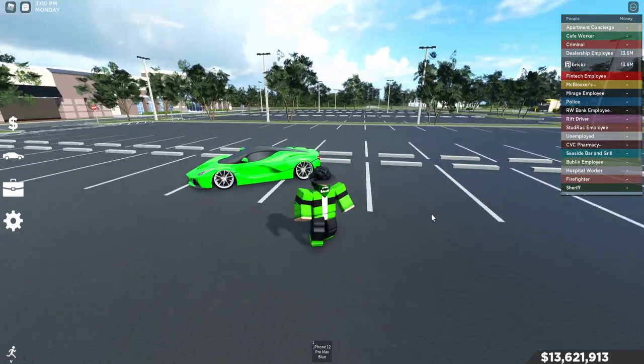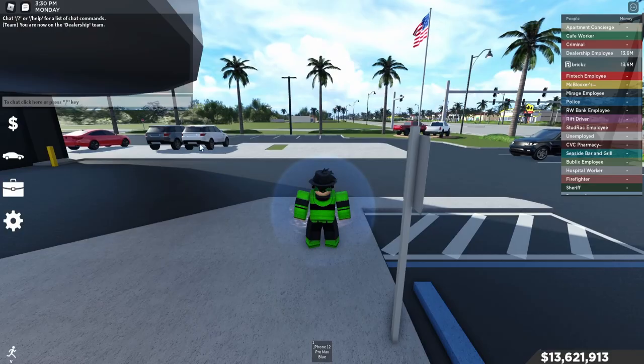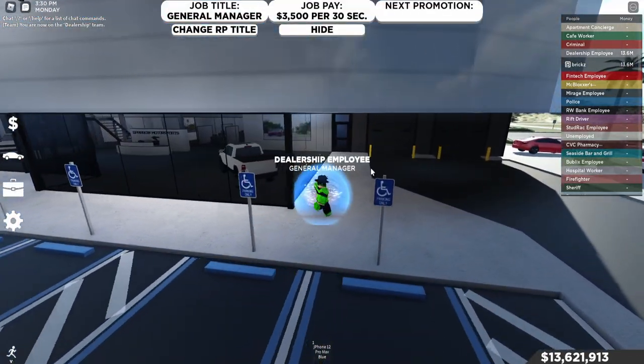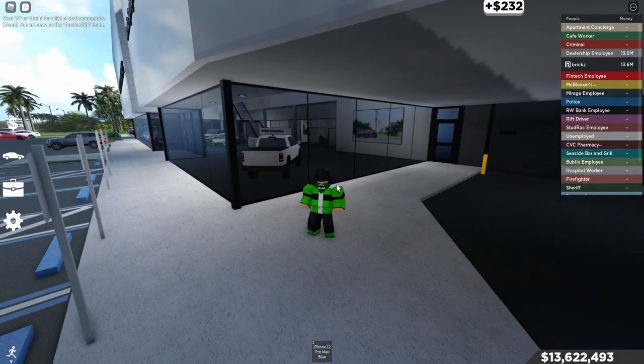It's actually pretty simple. All you gotta do is go to the job icon right here, choose the dealership employee, and it'll respond you to the dealership over here. You must be on a private server by the way — you cannot do this in a public server because you will need the admin commands.